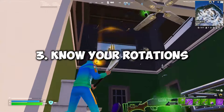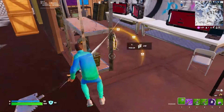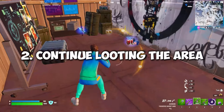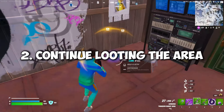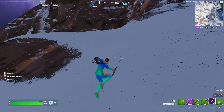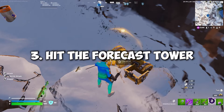Point number three: know your rotations. Now that I've fully looted, I want to hit my rotation based off my goals. From this location, I have a few different options: I could just stay if I pull zone, I could continue to loot the outer edges if I just need more loot in general, or I could go to the guaranteed sniper spawn location.